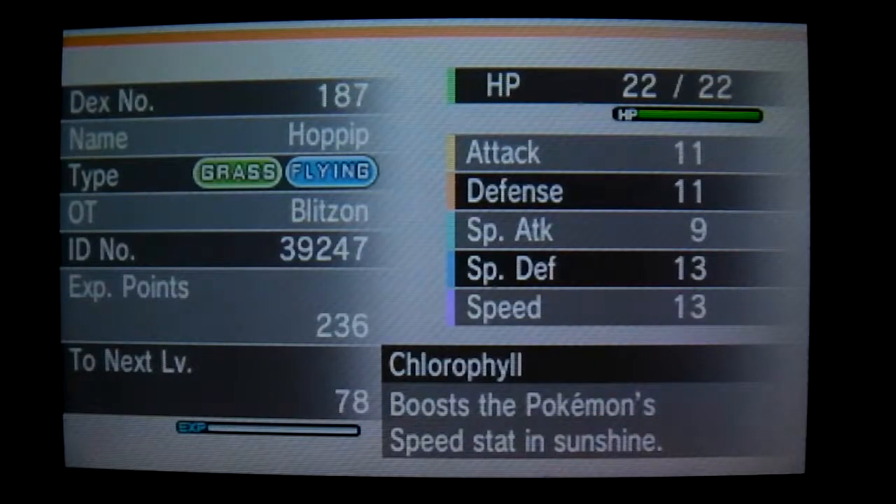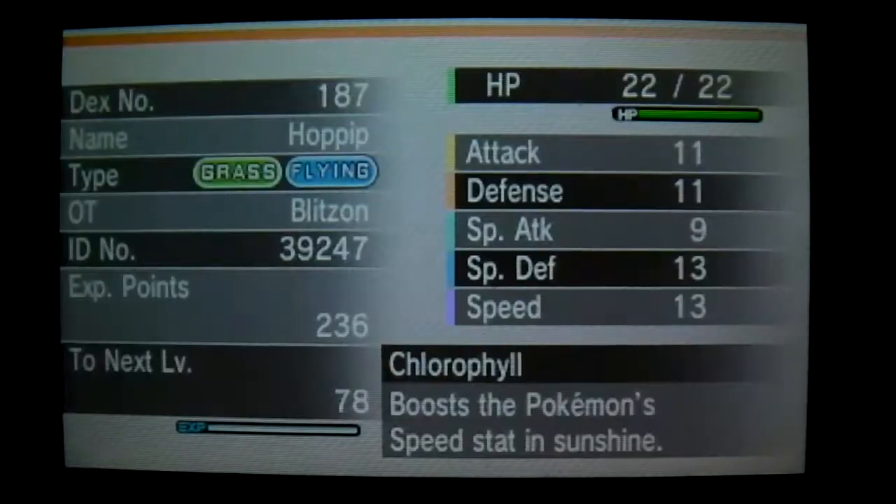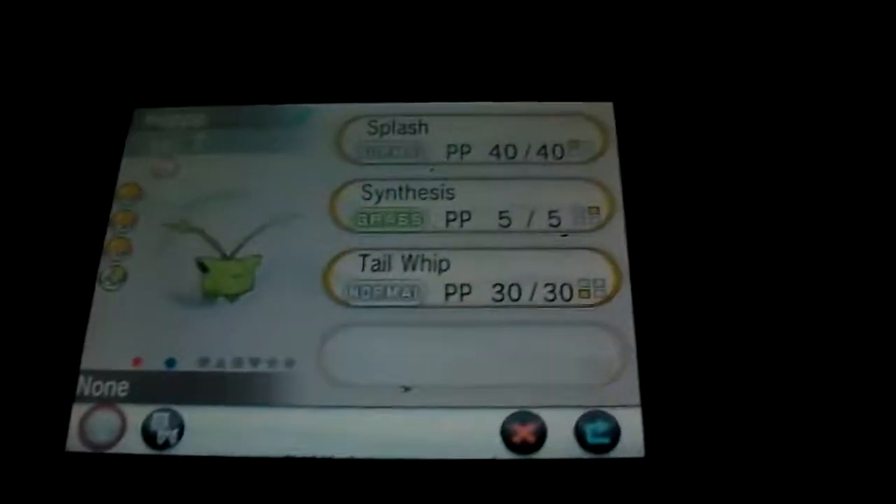All right, let's send it out in battle. There it is — switch, wait, let's check it out first. It's a neutral nature, Chlorophyll. Docile nature, likes to fight. All right, there it is — shiny Hoppip!